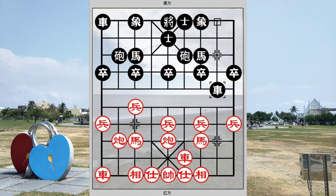If r8+4 were played, red would still continue with h7+6. If so, black would play r8 equals to 4. There were two sub-variations: the first would be r8 equals to 4, the second would be p3+1. We shall inspect the r8+4 sub-variation first. After r8+4, red would protect the horse with c8 equals to 2 and prepare for c5 equals to 6.